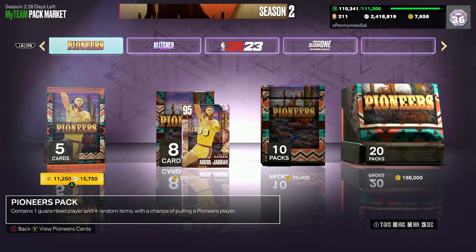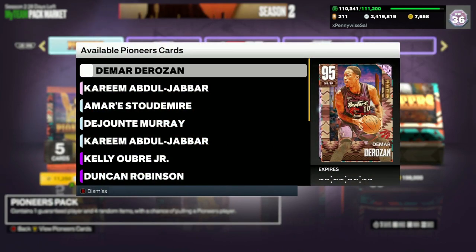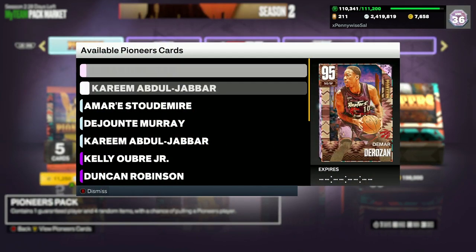In this video, we got a 250,000 MT pack opening for these new Pioneer packs. In the packs, we got Pink Diamond Damar Rosen, Pink Diamond Kareem, so two really good cards.